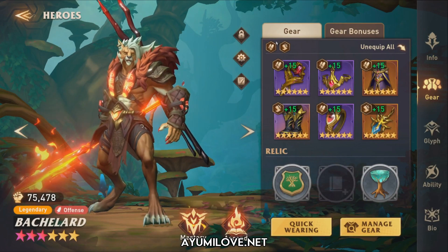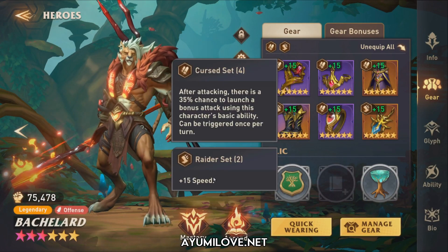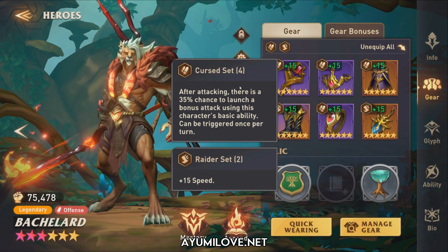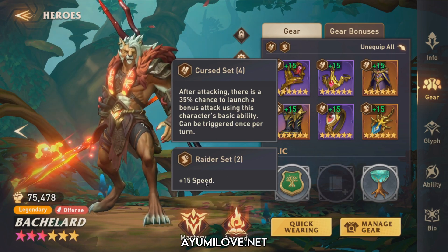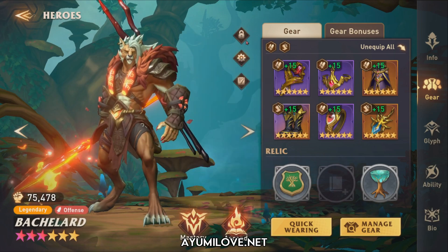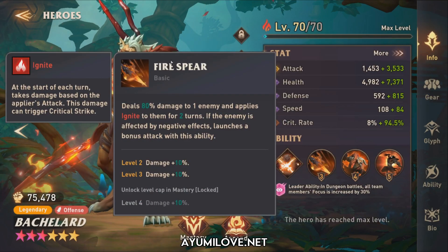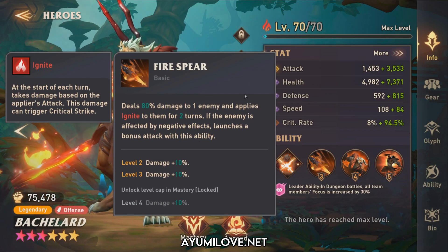For his gears, I'm using the Curse set and a Raider set. This build is also used for the guild boss, so it works for the Hurricane Ruler as well. The Curse set gives him a 35% chance to launch a bonus attack using his basic ability, and the Raider set adds 15 speed. The Curse set bonus attack also applies Ignite, allowing him to ramp up Ignite debuffs on the enemy quickly.